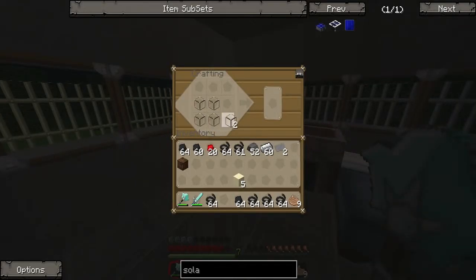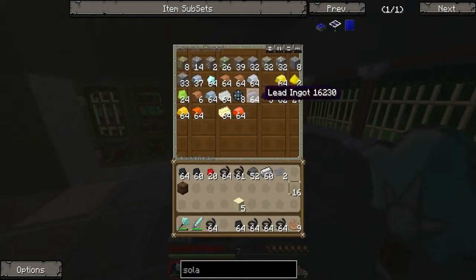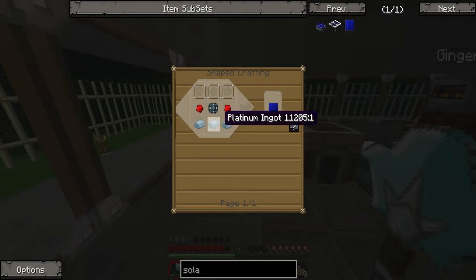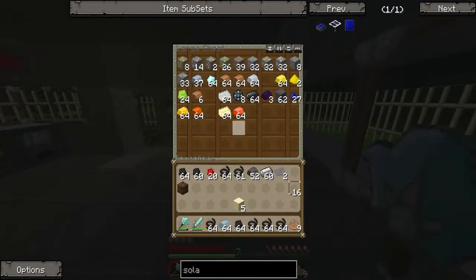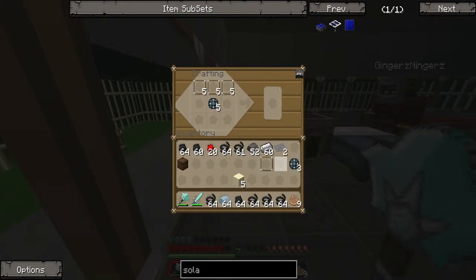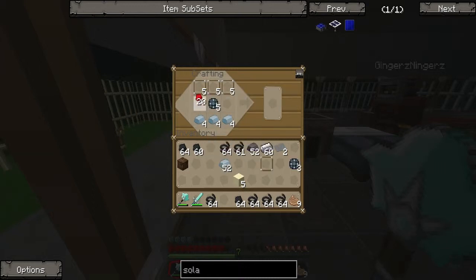So what was it — glass pane, glass panes. Platinum, platinum ore, and redstone, and enriched alloy. So we've got redstone — we need enriched alloy. One enriched alloy, we'll make as many as we can — so we'll make five. Five solar panels.